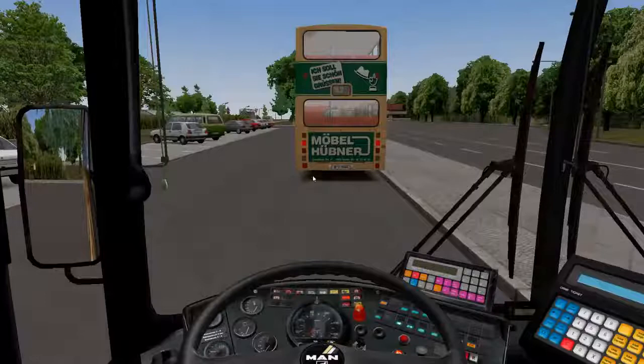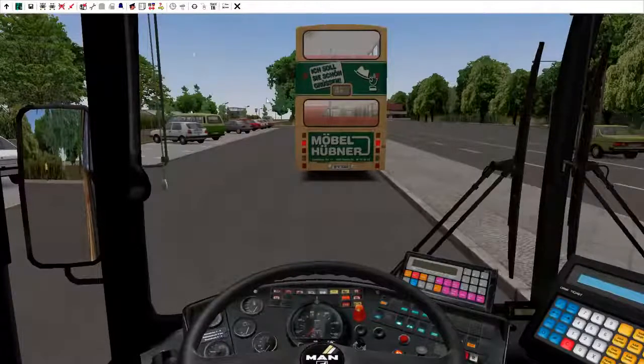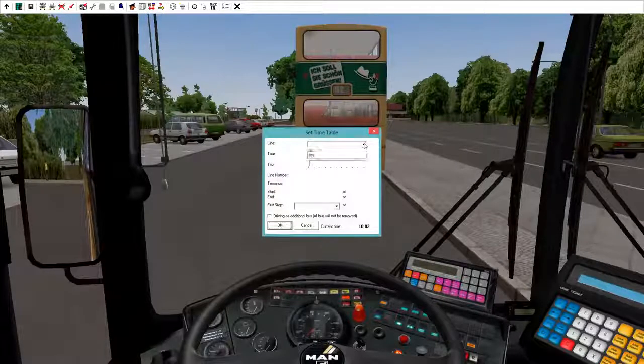The thing that we want to do right now is set things up properly for your route. Press your Alt key — which also puts it in pause mode — and go to this little thing right here beside the little man's head with a hat. What we're going to do is set up our timetable. Open up the line — we're going to go with 92. The tour, I choose one. What should be shown below is line number 92, the terminus which is Freud Street or whatever, and the start is Stadgranz and the end is Freud. It gives you the time of where your first stop is going to be.